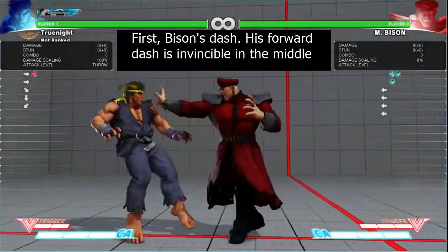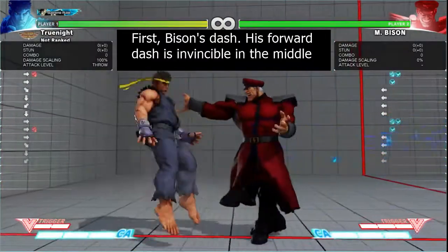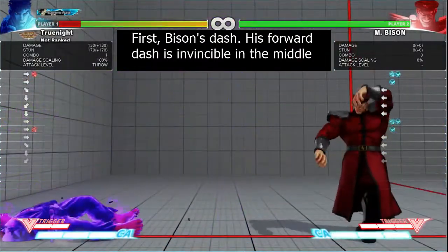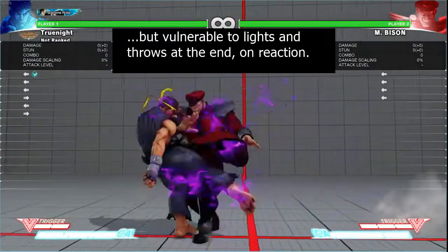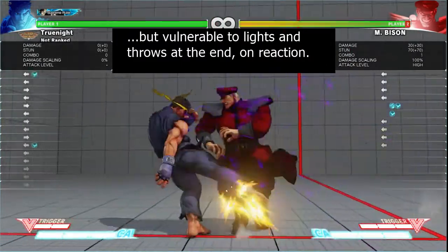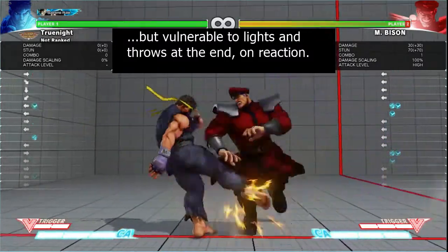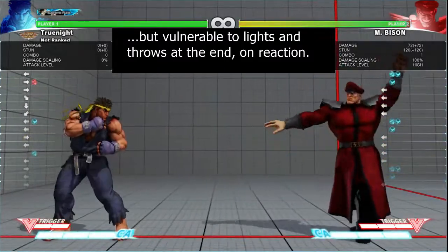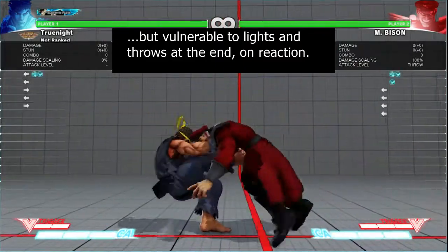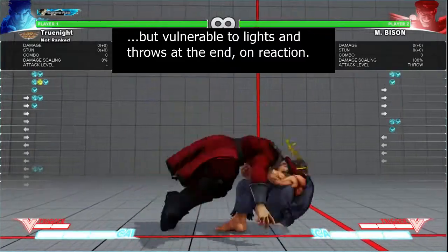First up, dealing with Bison's dash. His forward dash is semi-invincible, but only in the middle. The start and end of his dash are extremely vulnerable. You can light attack or throw on reaction to his dash and hit it. Be aware that if you opt for the throw, there is a small window for Bison to tech the throw. The better option is a light attack, which should be followed by a punish combo.